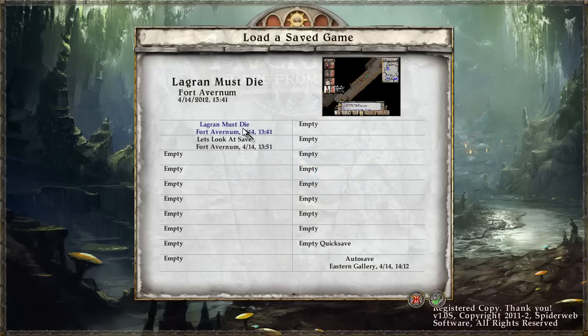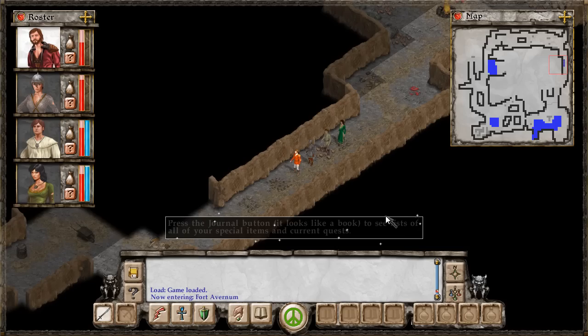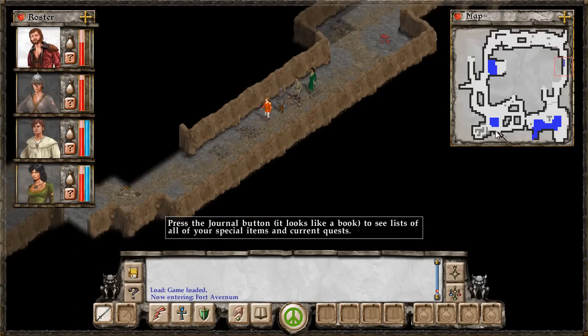I'm going to load a game and start up with Lagren Must Die, and I'll do a little bit of explanation of the basic mechanics before we get too far in. So you can see this game is a dungeon crawler — it looks kind of similar to Diablo but it's turn-based, not real-time. It's kind of a mixture of turn-based and real-time. The exploration is real-time, but you'll see how it works as we get into it.